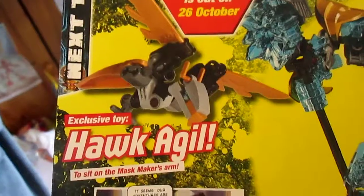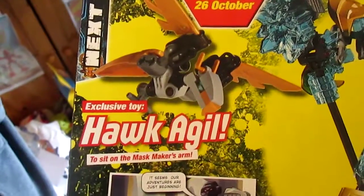The next issue is out until October 26th, and it comes with this Hawke Aguil that can sit on Mask Maker's arm — Ikimu here.